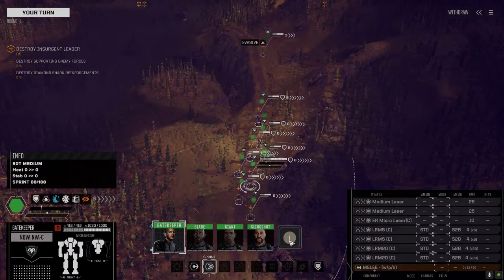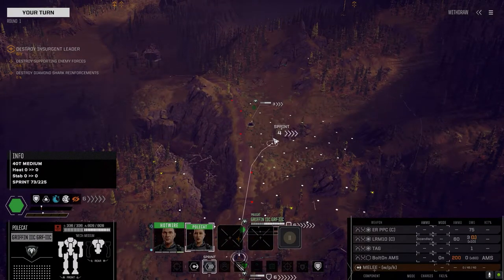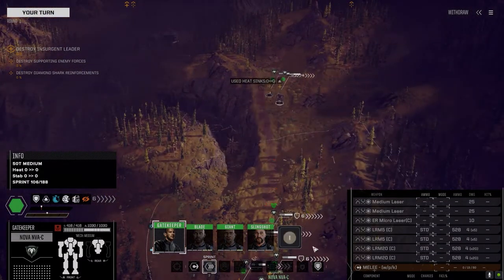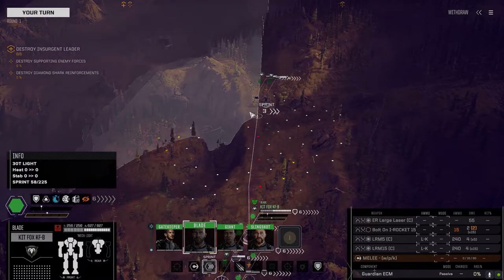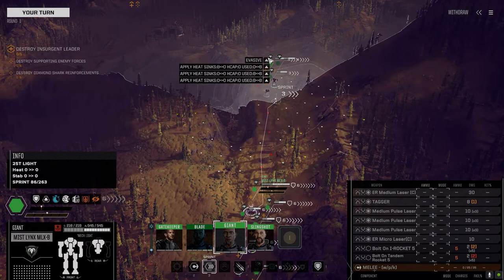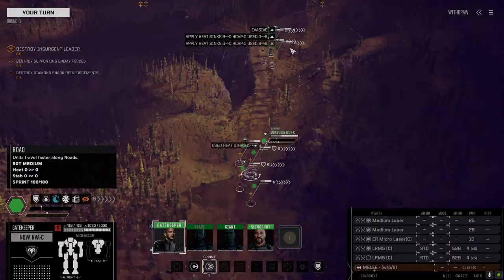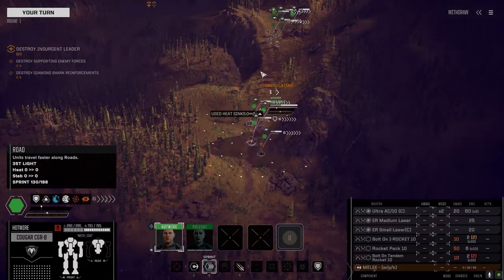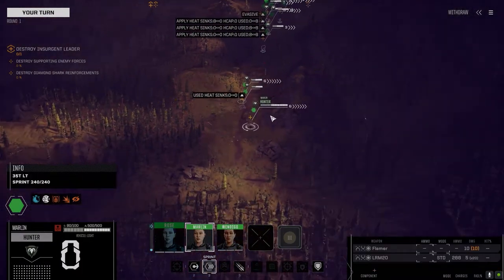We've got the Griffin. Polecat's got a few skills added — Gunnery is now up to four, which is awesome. Most every skill except Piloting is up to four now. Next up is Kit Fox, so Blade. On the move, and then Giant and then Slingshot. If they do have forces out here, I want to overwhelm them really fast and kill them before any supporting enemies can get within range.